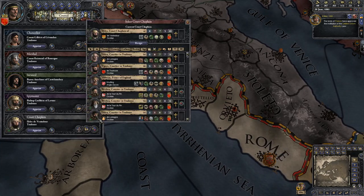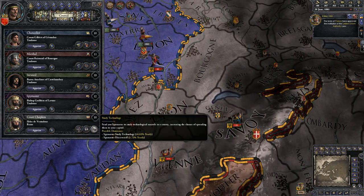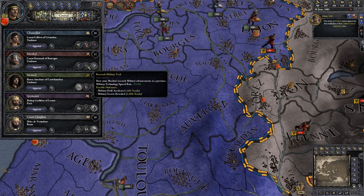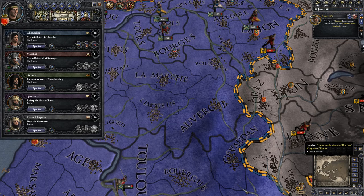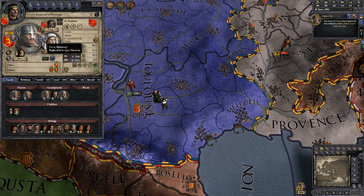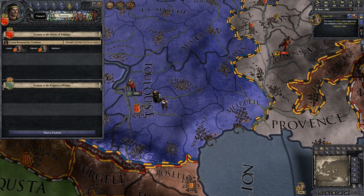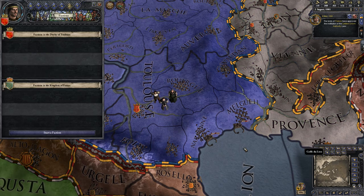Let's do what we can to fix things — make sure the Pope likes us, try to get some tech out of Paris, collect taxes, trade soldiers. My brother wants to rebel — let's bribe him. Hopefully we can get him to give up his plan of rebellion. That worked!